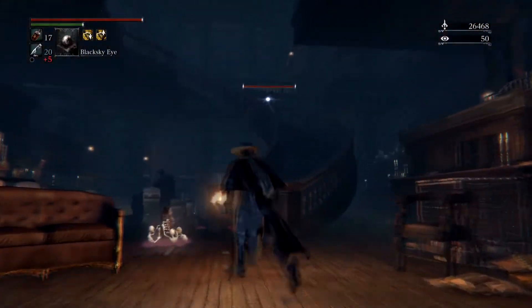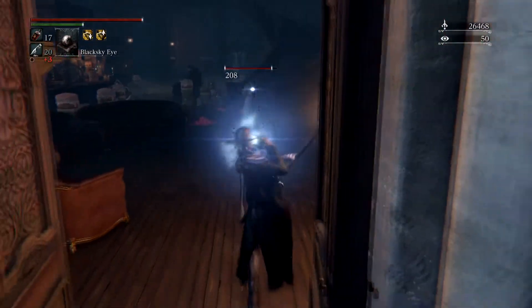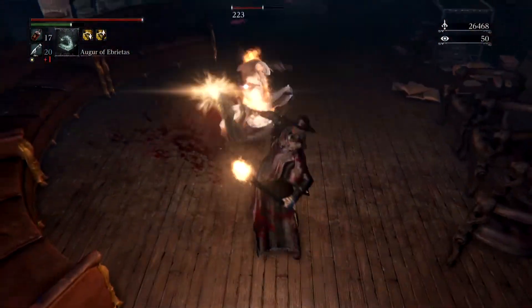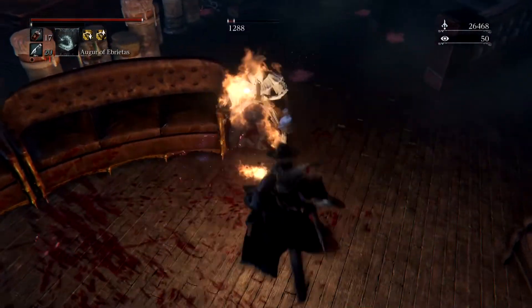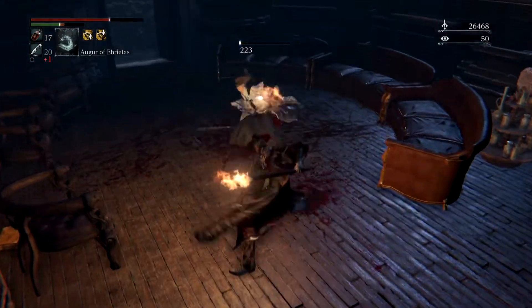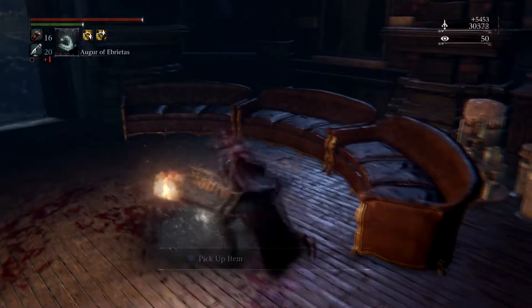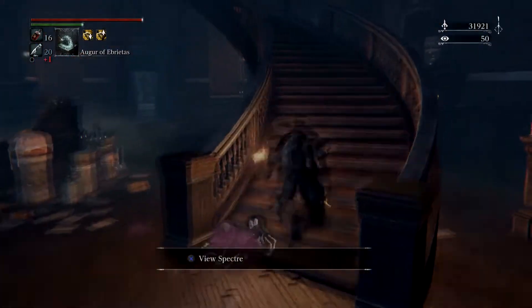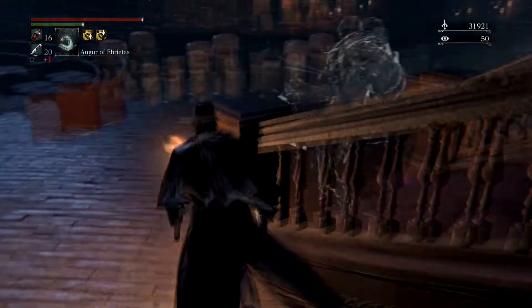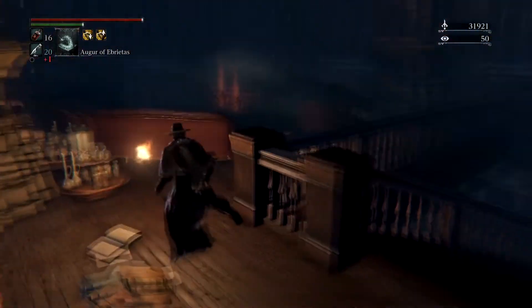This hunter uses the Evelyn, as we can see, and also uses the Rosmarinus, which can be very, very annoying. We're gonna use that as well — if you do know how to stun lock them, Beast Cutter is actually very good for this fight too. They are quite quick to use the Rosmarinus there, and it can be very effective at just killing you quickly if you are in range of it. But if you do have Beast Cutter, you can just spam a combo — they get stuck in it. Knock them on the ground and repeat. It's very good against most of the hunter enemies in the game.